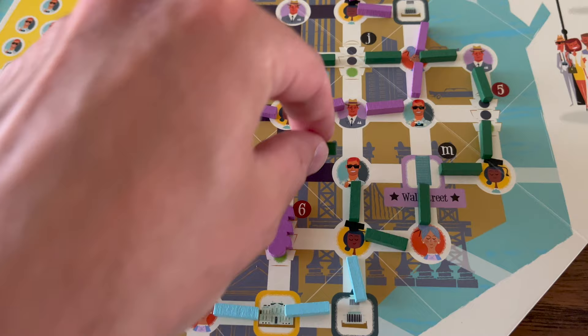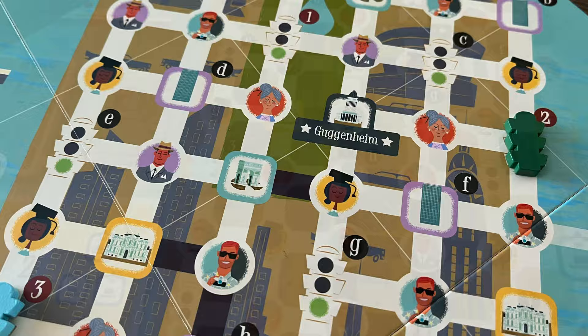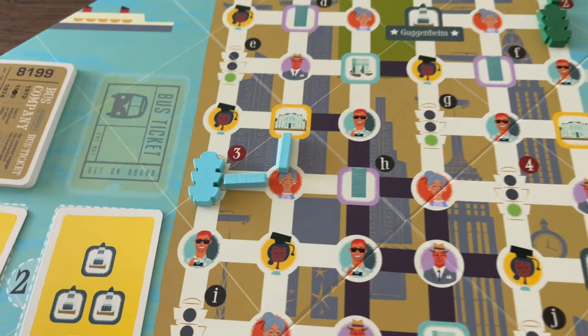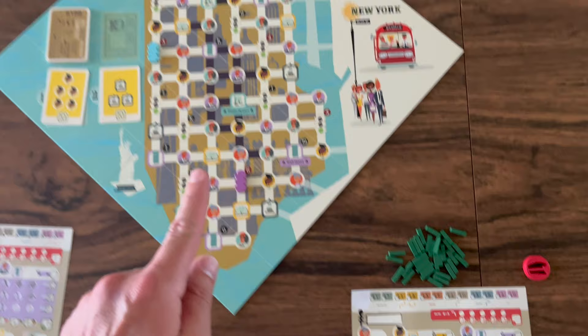Players play 12 rounds controlling their own bus, stopping at different destinations and forming their own bus line in town. Players will pick up students, tourists, and professionals who all need to be dropped off at certain locations. When you drop them off, you score points, but the routes, the stops you take, and the order of those routes and stops will determine a large part of your score.